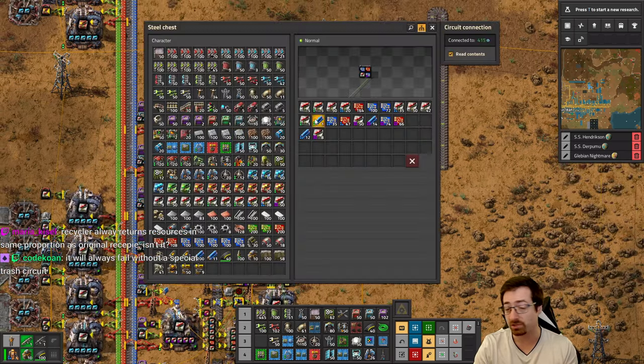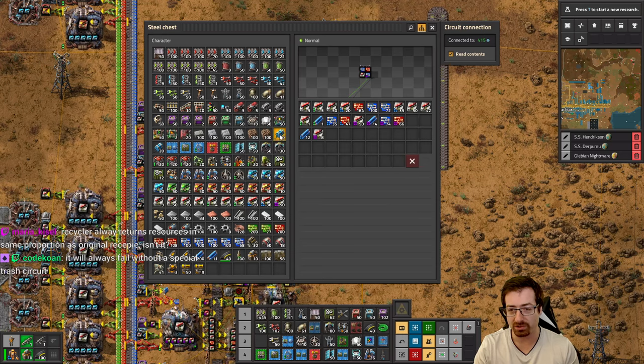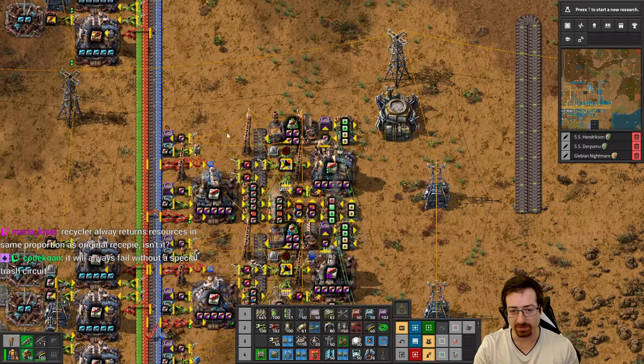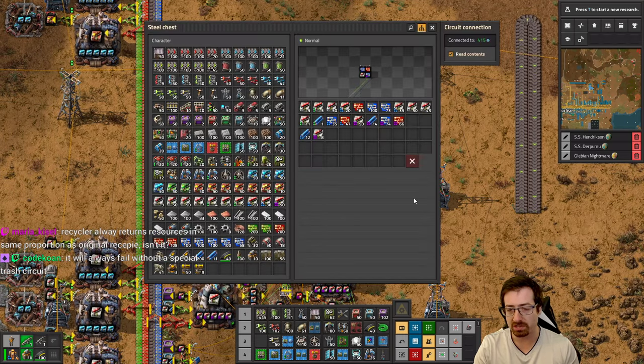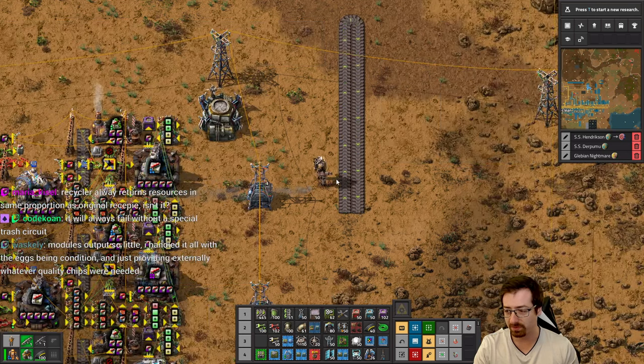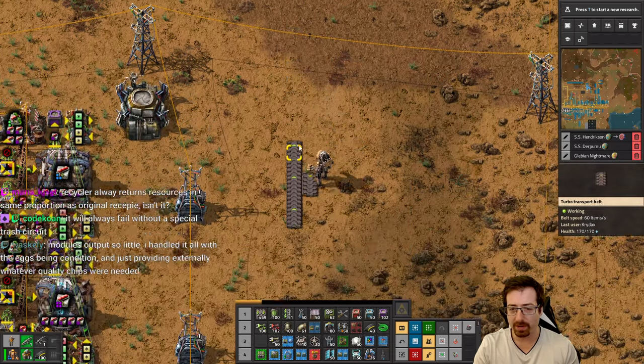That's just as true with a chest, by the way. The chest is so big that we're already into the 'this would probably not ever fail within our lifetime' type of numbers. I don't think we're gonna do it that way — that is a very interesting thought with quality, but I don't think so.